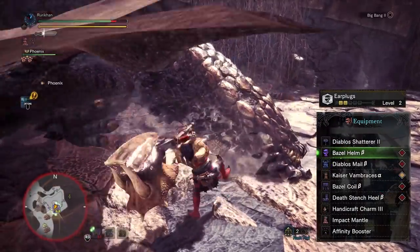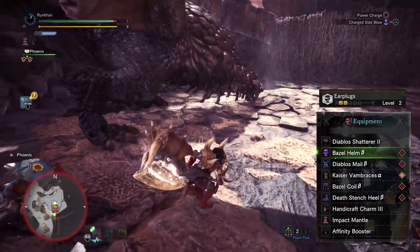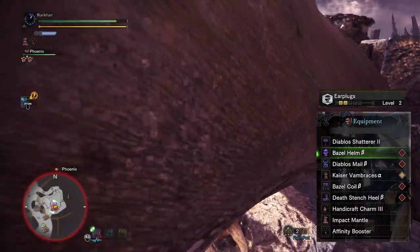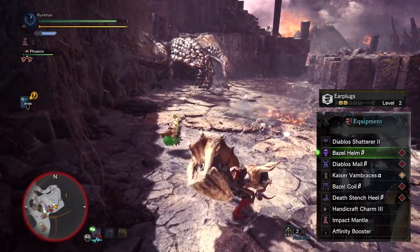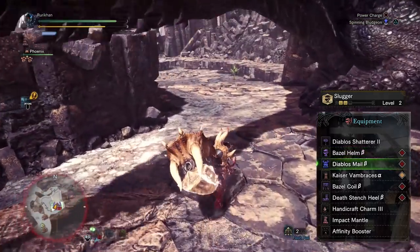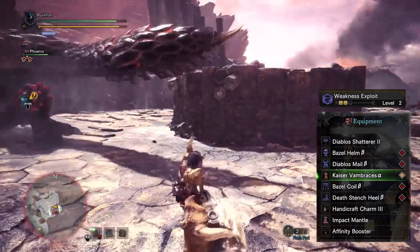Continuing onwards, the first armor piece is the Basil Helm Beta. I'm going for full earplugs on this build because as a hammer user you're going to want to be in the monster's face at all times, and any roars that stagger you will prevent you from positioning in the most effective locations — extremely important for hammer. Next we have the Diablos Mail Beta, which gives us two points of Slugger. This goes without saying — it increases your KO potential, which is essential for hammer play.